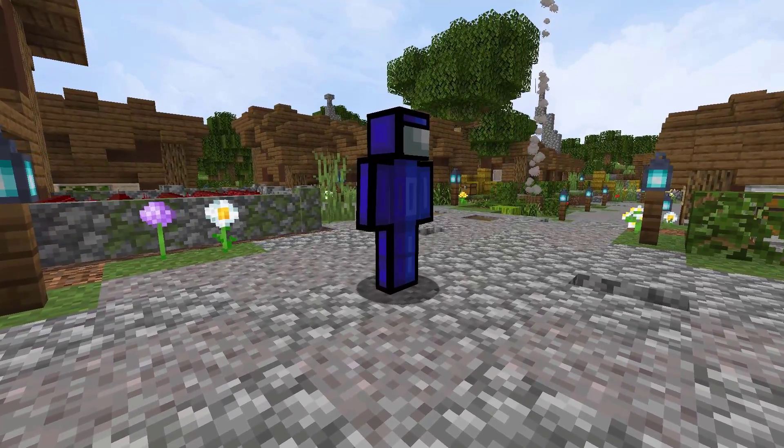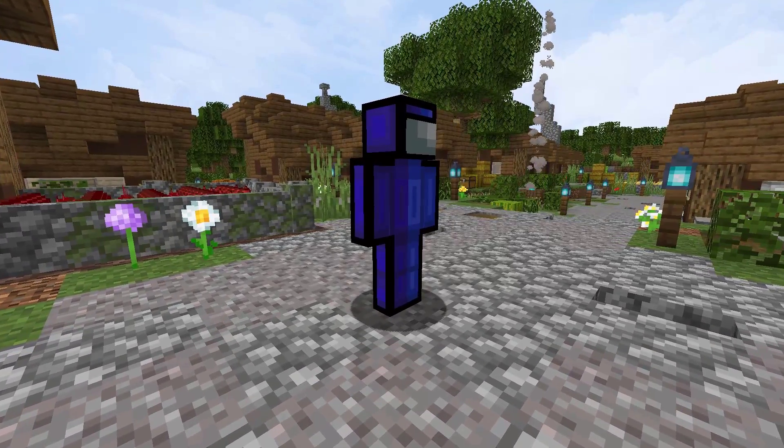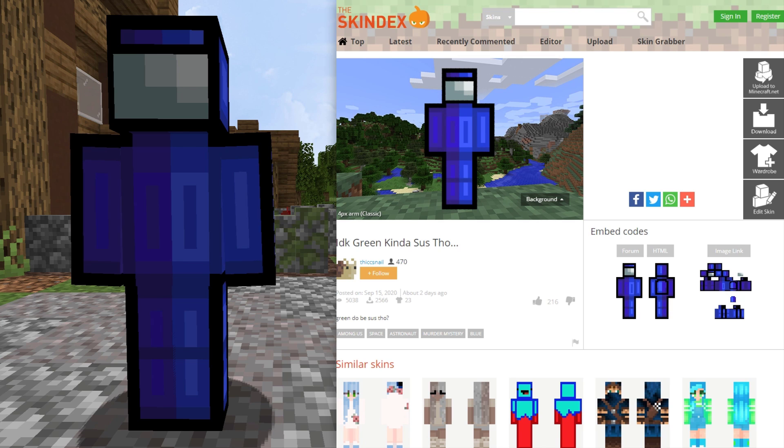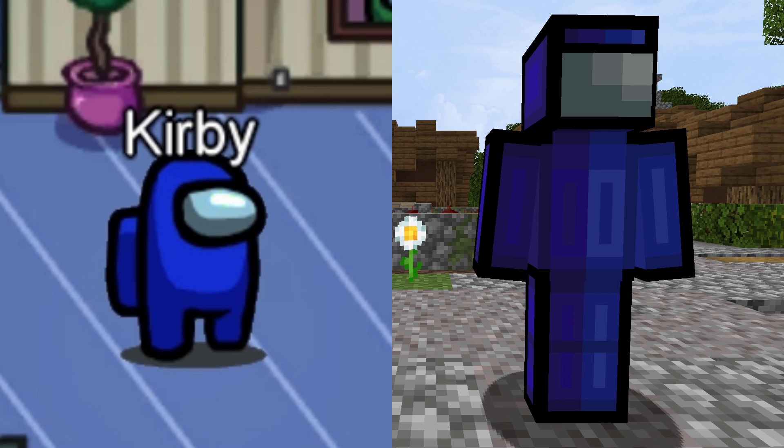This blue or dark blue skin can be found on the Skin Decks. It was created by Thick Snail and it has over 5000 views and 2500 downloads. Thick Snail has a selection of all different colored skins that you can choose from.